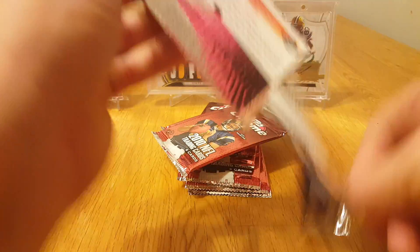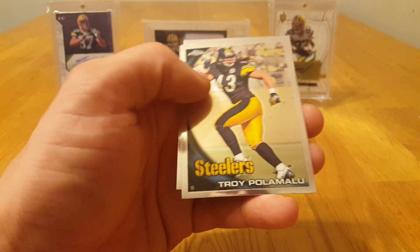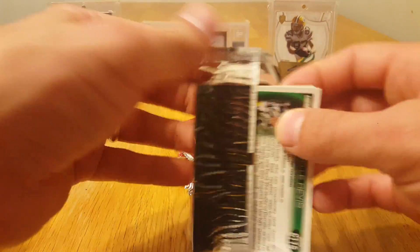Got a Demarius Thomas rookie refractor. Frank Gore and Matt Ryan. Eli Manning, Eli Manning, and an AP and Percy Harvin Lineage. Polamalu and Ocho Cinco.